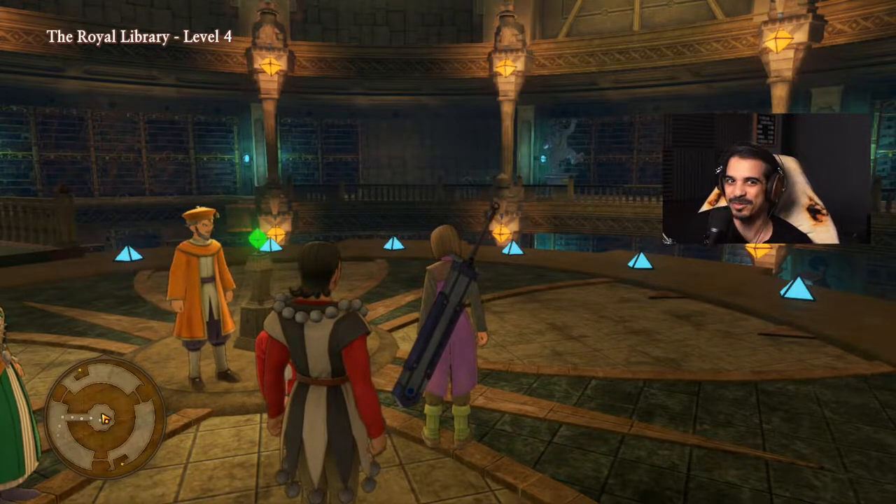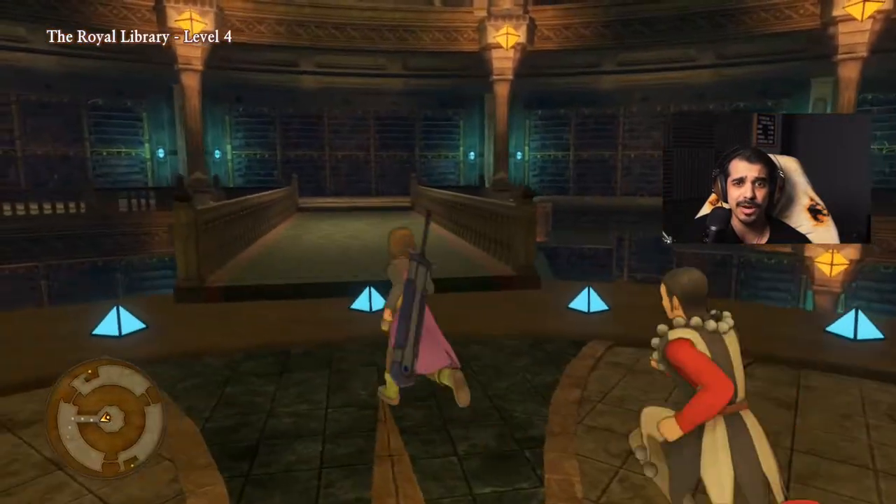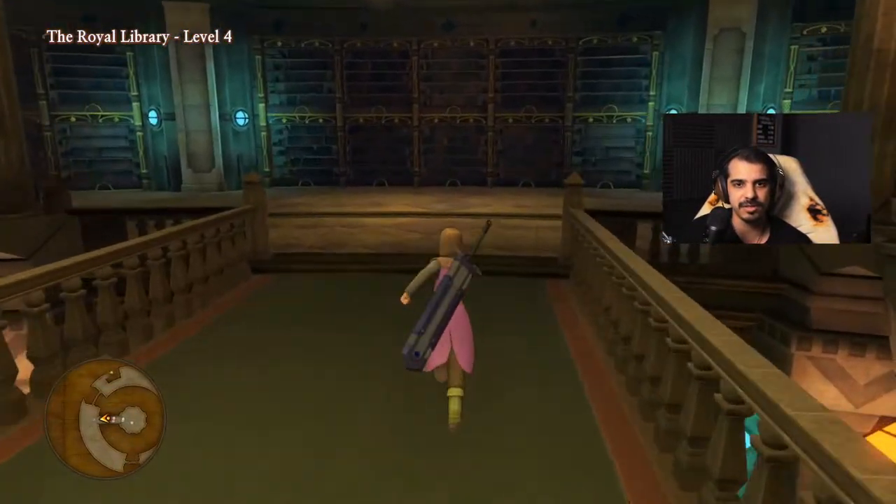Welcome back everybody, we're back with another episode of Dragon Quest. Where we left off, we were going through the Royal Library, trying to find a book that'll help us defeat the Sorceress.